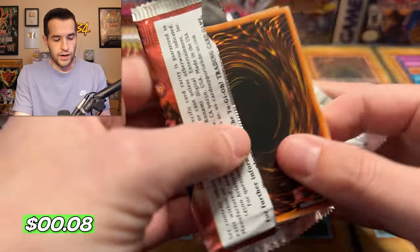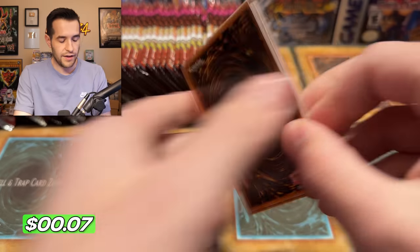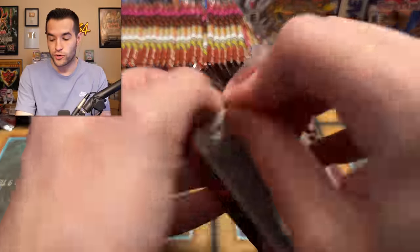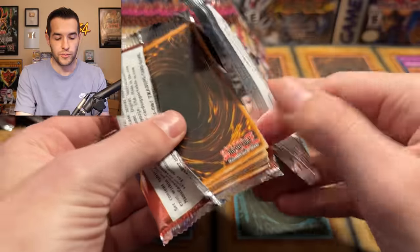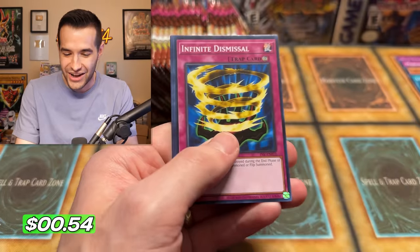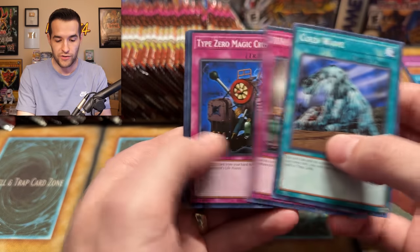We got a double Imperial Order and Insect Barrier. Prohibition — very nice card. Can we beat LOB's seven boxes? Gear Freed the Iron Knight — another new Super Rare! I think we only need one more Super now. Nine Supers, five Ultras, one Secret. That gives us 15 out of 22! We need one more Super — that is insane already after around two and a half boxes. We've been really lucky with the Ultras as well.